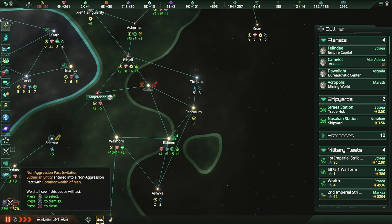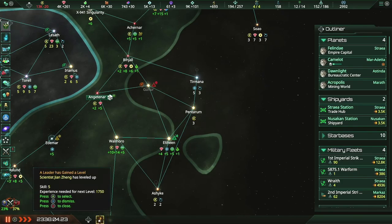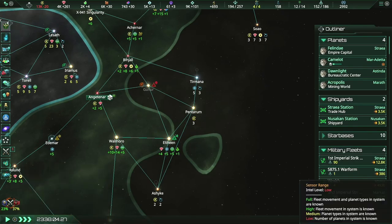Jian Zhang now has the expertise in psionics trade — cool. Zitharian Entity entered a non-aggression pact with Commonwealth of Man. Are you telling me the colony of humans and the hive mind are now going to be allies? Oh boy, oh dear.